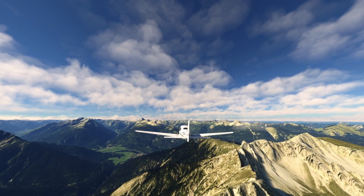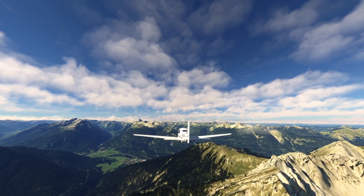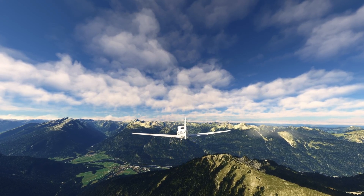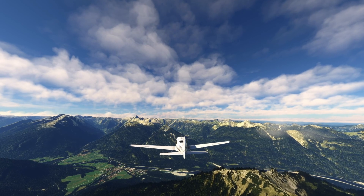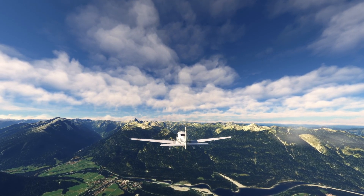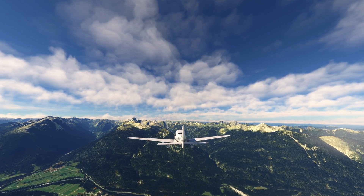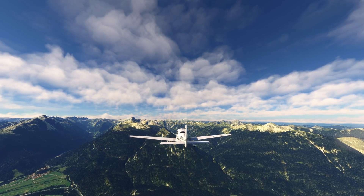Millie, we're travelling in a Cirrus SR22 — it uses a constant speed propeller. Can you explain that to me? A constant speed propeller automatically adjusts its blade angle to maintain a set RPM, optimising performance during different phases of flight. For example, during climb the blades may pitch to a finer angle to increase thrust, while in cruise they adjust to a coarser angle to reduce drag. This helps improve fuel efficiency and overall performance.